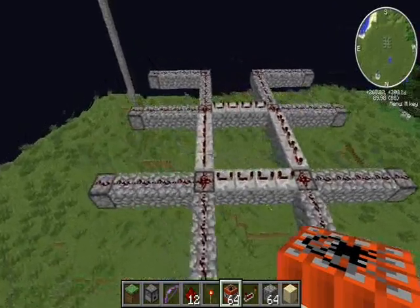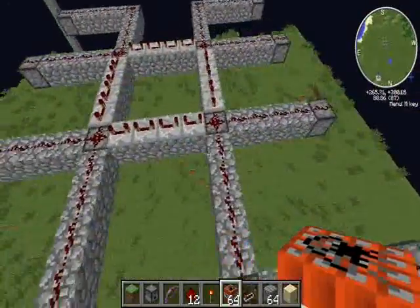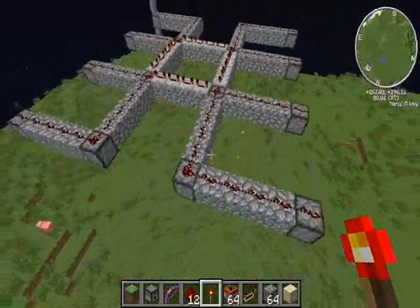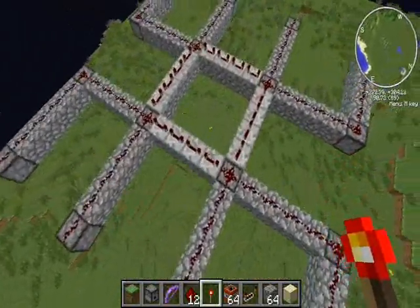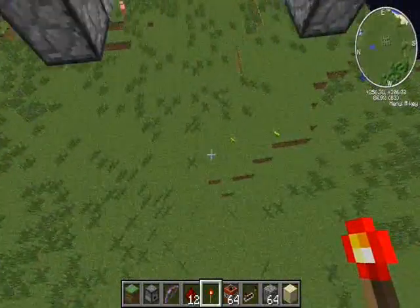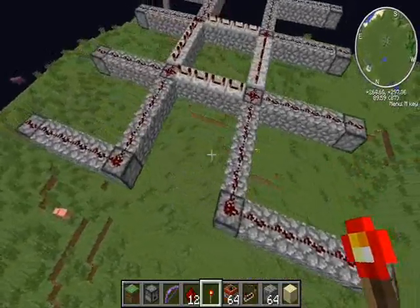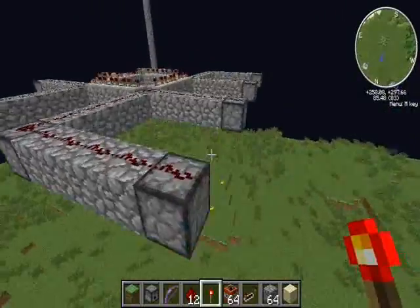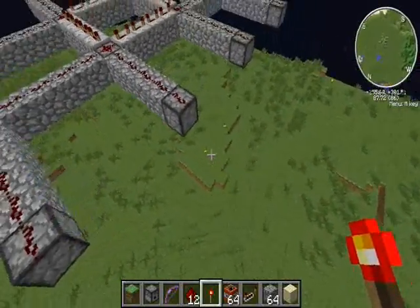Welcome back! Today we're going to be mining chunks to build your base faster. We've got 16 dispensers set up on a tiny little clock and they'll cleanly mine out chunks for you. This is set up for one chunk — if you count the blocks it's 16 by 16.